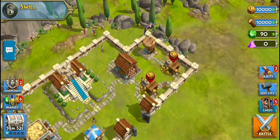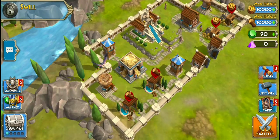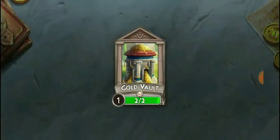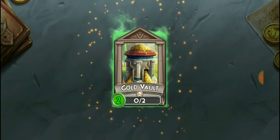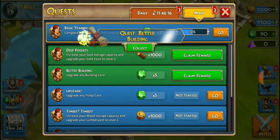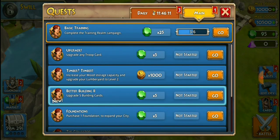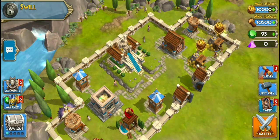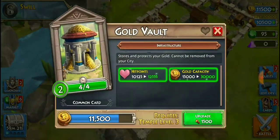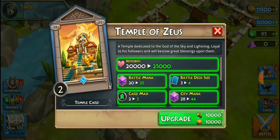Our base looks pretty decent. We're kind of full on gold, so we need to get our storage up. We can't swap if we have too much gold — let's upgrade the gold vault right now. Gold vault to level two. I think we can start collecting our stuff here, get the rewards. We need to upgrade once more — click on info, upgrade — we need to increase our temple level to upgrade this card. Let's go ahead and upgrade our temple.